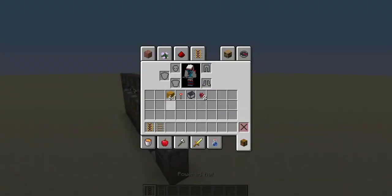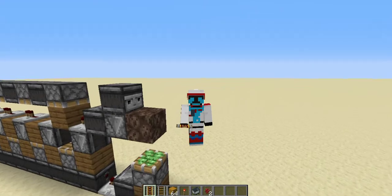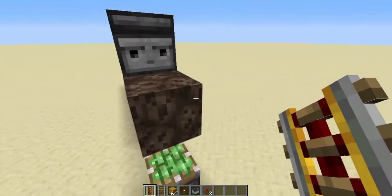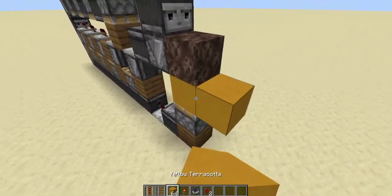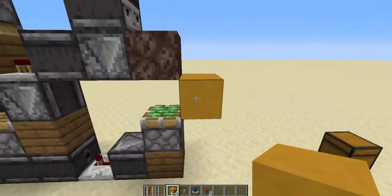To make it fully automatic, you'll need powered rails, regular rails in whatever quantity you want depending on how many machines you've built, some blocks — I'm using yellow terracotta — a redstone torch, a minecart, and some nether wart to simulate the growing stages.